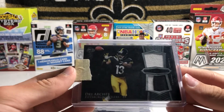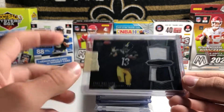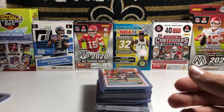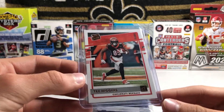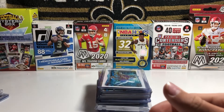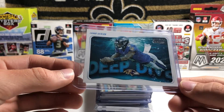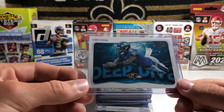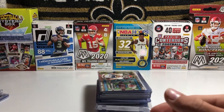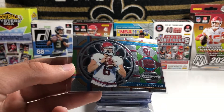For the Steelers, I have this D'Andre Archer patch auto. Not really a huge name, but he's really special to me because he actually went to my local high school, so that's super cool. For the Bengals, I have a Tee Higgins rated rookie canvas bronze parallel. For the Ravens, we have a Lamar Jackson Deep Dive. I love this set — these inserts look so cool. I have maybe one or two more Deep Dive inserts on this list. For the Browns, I have this Baker Mayfield stained glass insert from Prizm Draft Picks.